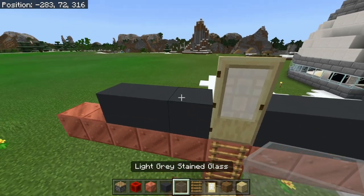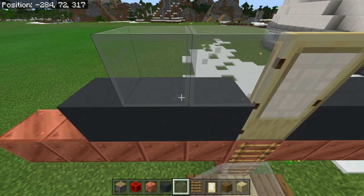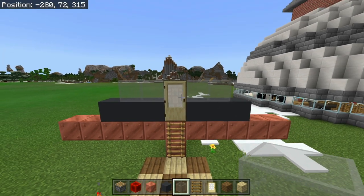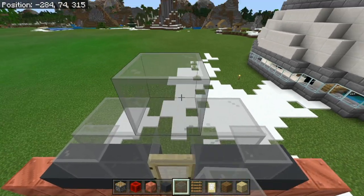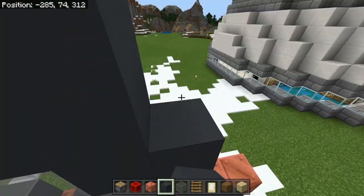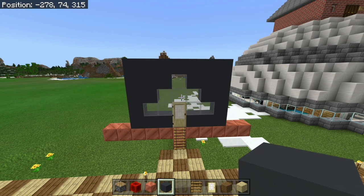Now place the shape going in like a triangle. Place two light gray stained glass blocks either side of the door, then three on top going over the door, and lastly one block in the middle to complete the triangle. Then bring it up so there is one row of gray concrete left — it should look like this.